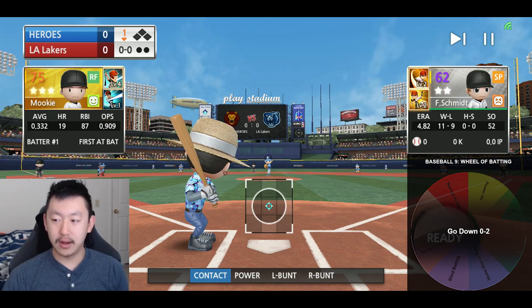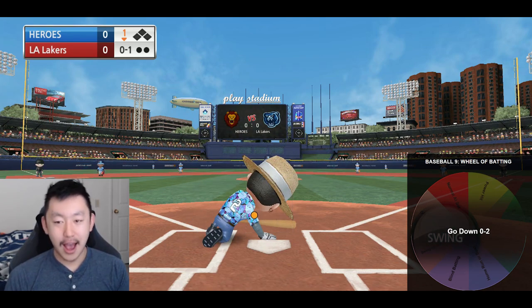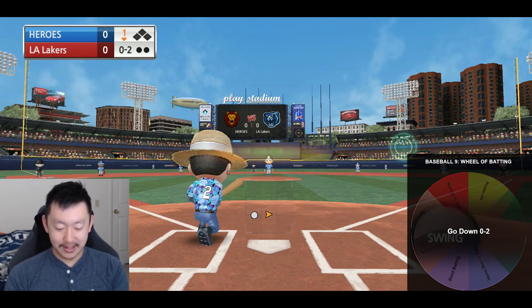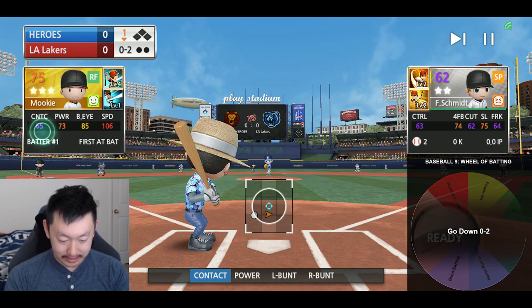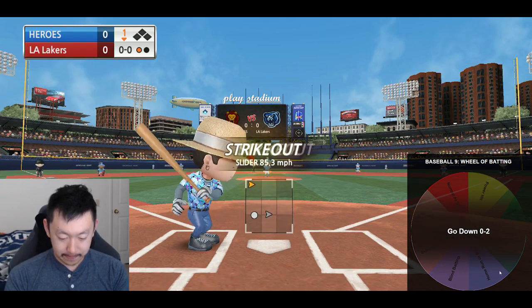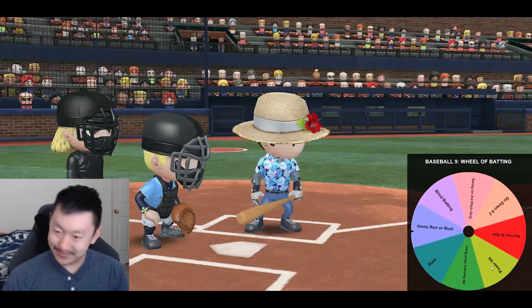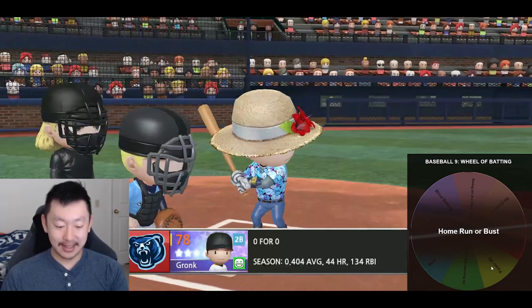First up, we've got to start down 0-2. So I'm just going to swing at two pitches. The pressure is on now — 0-2. Let's get it. Mookie Betts up. I thought that was going to be outside. Hate to see it. That's how they get you.